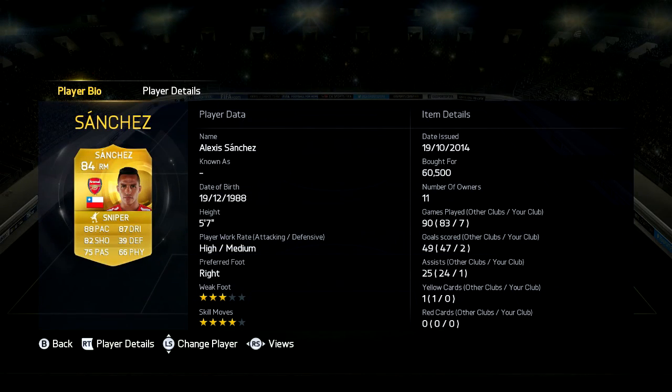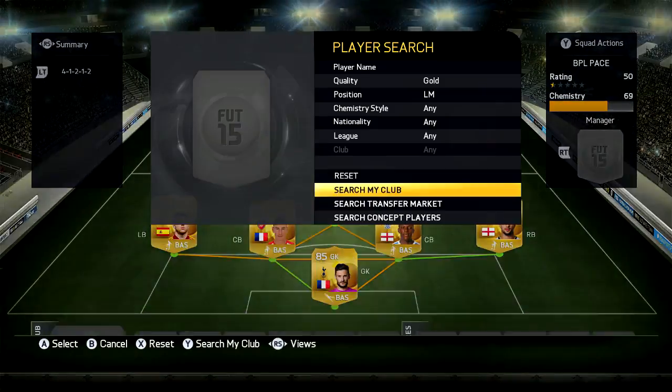Now in right mid we have Alexis Sanchez, cost me 60,000 coins, 5 foot 7, high-medium work rates, 4 star skill, 3 star weak foot, 88 pace, 87 dribbling, 82 shooting and 75 passing. This guy is really good — I really like the way he plays.